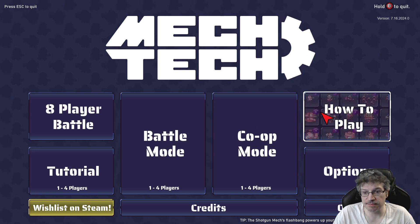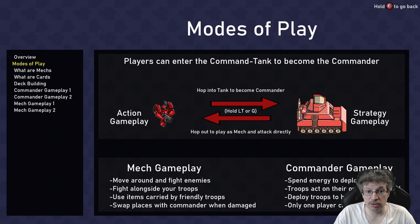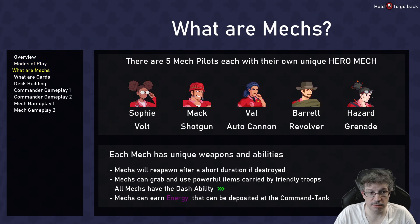How to play — let's do that. The goal is to destroy the enemy tank, protect your tank — got it. Hop into the tank. We get different characters to choose from, different pilots.